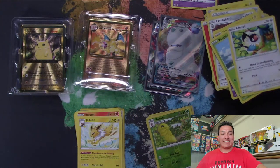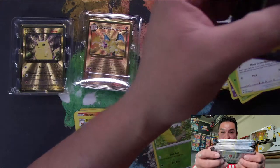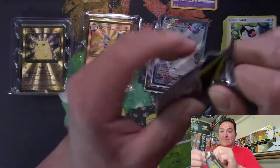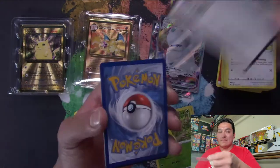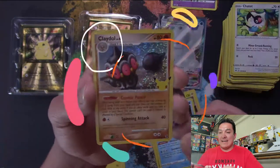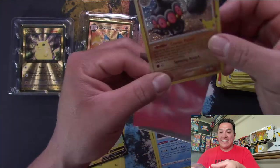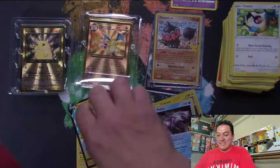Time to get into the celebration packs. This stack right here is ridiculous — it is worth the money. Let's see if I can pull another Charizard out here — that would be a banger video. Cards: Shedinja, Palkia, Claydol — I have not pulled that one yet — and a Flying Pikachu. Claydol and a Flying Pikachu. This set is just coming together.